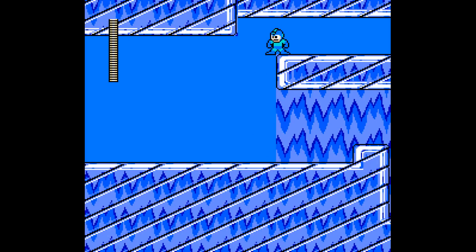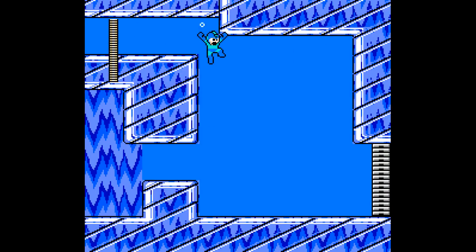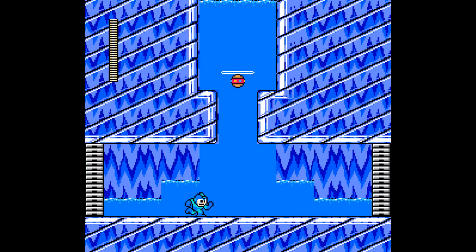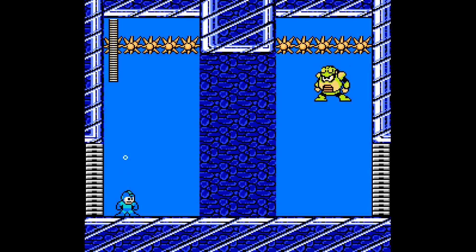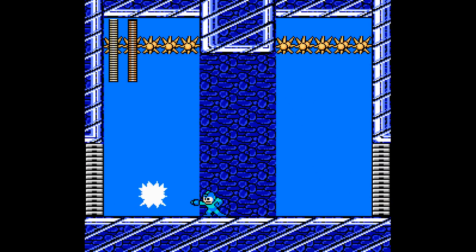I would expect to find a Squidon here. Then again, this level was made in version 1.1 or 1.2 of Mega Man Maker, so Squidons weren't part of the engine yet. The only miniboss present were the hot dogs — one of the more classic ones. Time to face off against Toad Man. Once again, if this was made in a later version, I'd probably face off against Bubble Man instead.